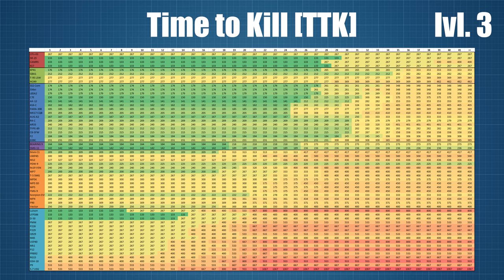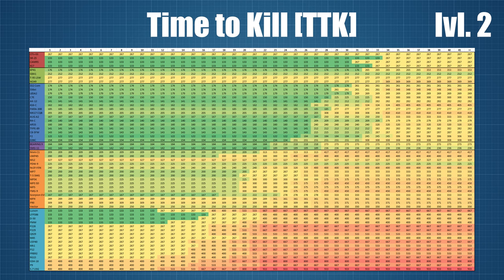All in all, the TTK stats are not all that surprising. In general, the attacker weapons provide a faster TTK at greater ranges compared to the defender weapons, and although some of the pistols can be very good at close ranges, they do tend to suffer when you're further away. The times and rankings for individual guns shift around a little depending on the armour type of your target, so for full details go ahead and check out the tables for yourselves.